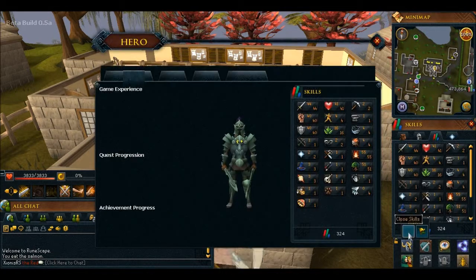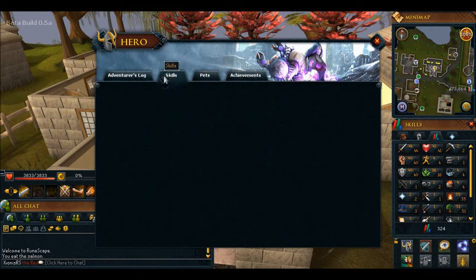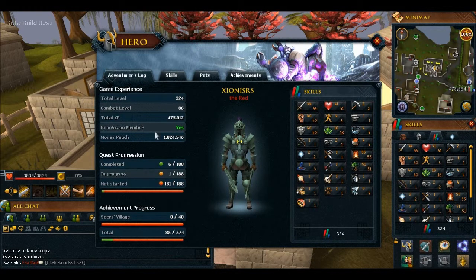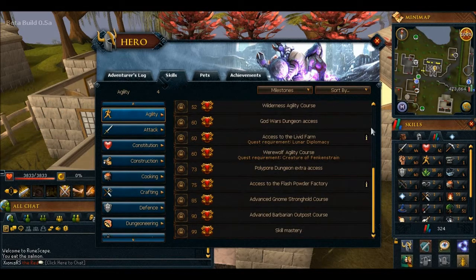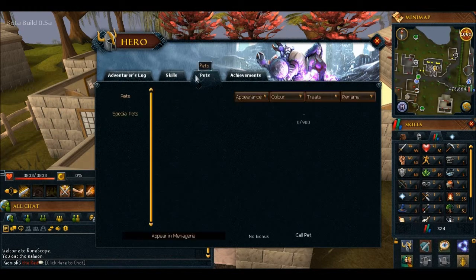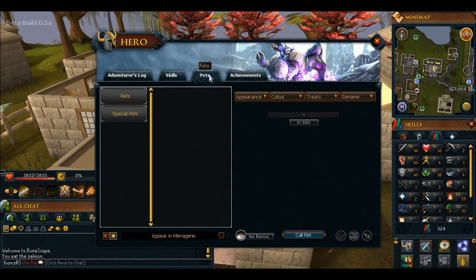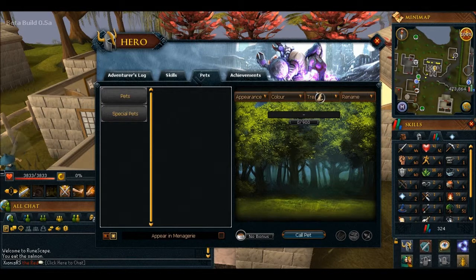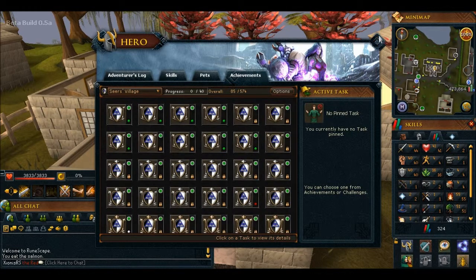Here's the hero tab. Looks pretty cool - it gives you total levels, quest progression, achievement progresses, all of your levels, armours that you're wearing, your RuneScape money and the money pouch. I've got one mil. Skills - it's just another interface for the skills. So these are obviously the pets and stuff. Achievements - all your achievements that you've done.